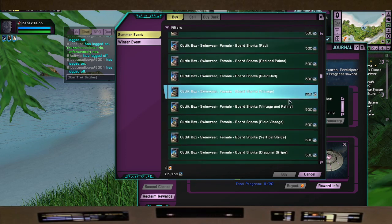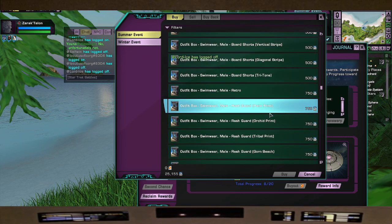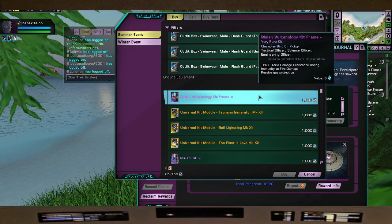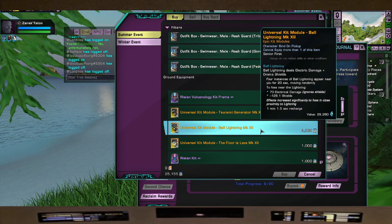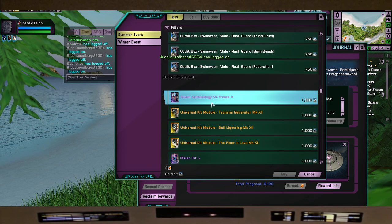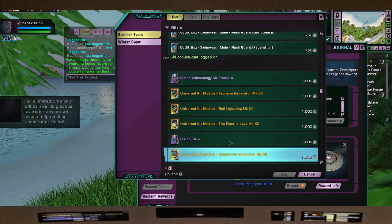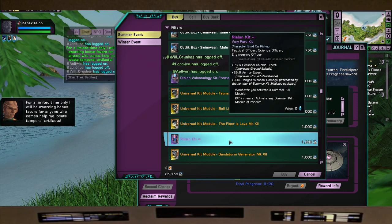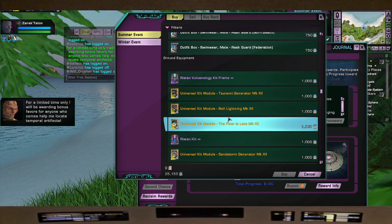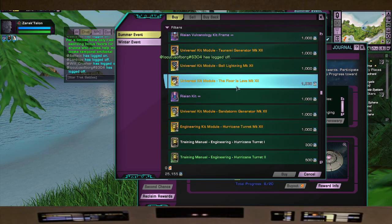I don't really do a lot of ground barbie captains, but it's here for you. Look at those prices. I would rather concentrate on what my alts need. But those outfits are there for you if you want them. The Risian kit frame — really good. The ball lightning one is the one you see a lot of. For a limited time only they'll be awarding bonus favors.